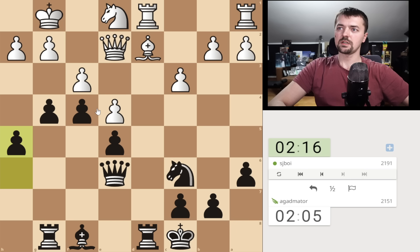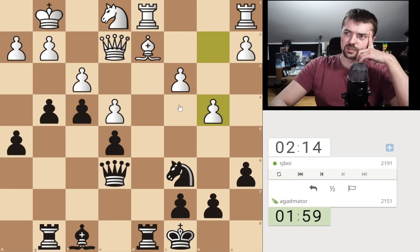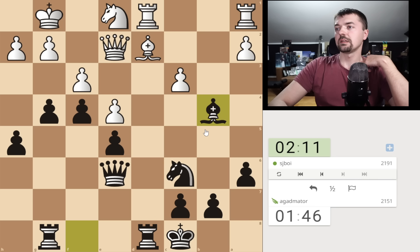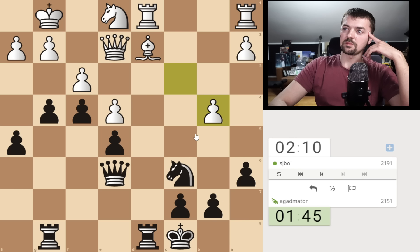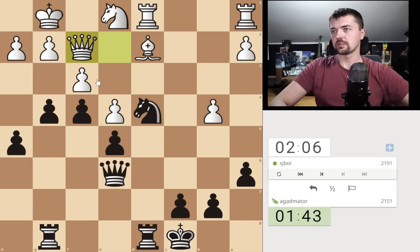Let's push h5. b4 is coming at some point. I might even consider bishop captures followed by knight to d4, but his knight is too good a defender here. Maybe it can be done — let's try it. I love the b4 move, you guys know I love b4, but let's try it. I would be very sad to see that b4 was actually a blunder here because it allowed this move, but let's see.